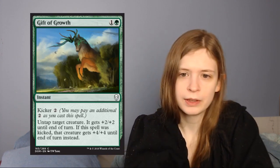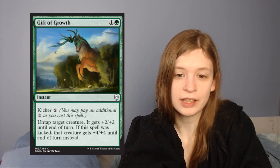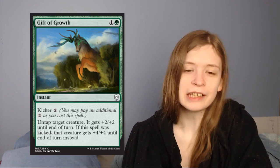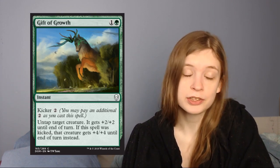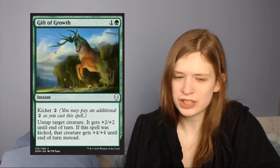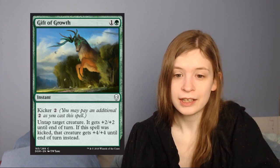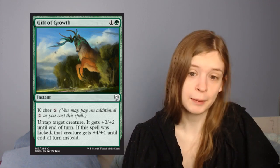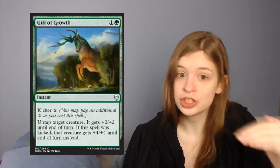Next up is Gift of Growth. It is a 2-mana instant with kicker 2 that says: untap a target creature, it gets plus 2 plus 2 until end of turn; if it was kicked, that creature gets plus 4 plus 4 until end of turn instead. I like this. Early game it's a decent combat trick — plus 2 plus 2 is a decent amount. Late game when you just have extra mana laying around, you can either push through for more damage or win a fight your opponent will not see coming. And if you have any of the kicker payoffs, this is a really cheap kicker cost.